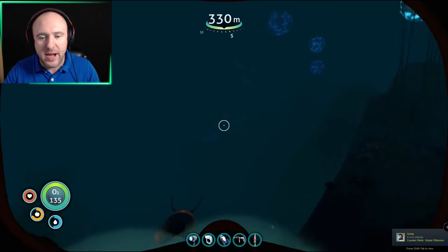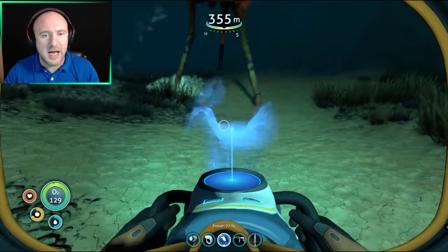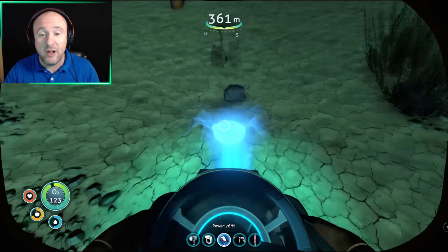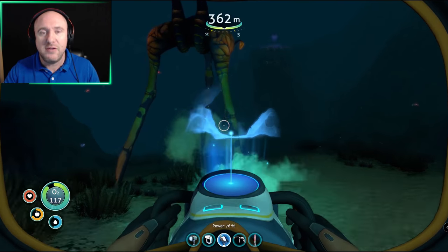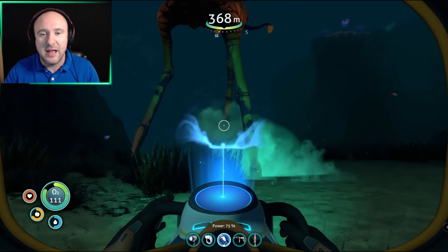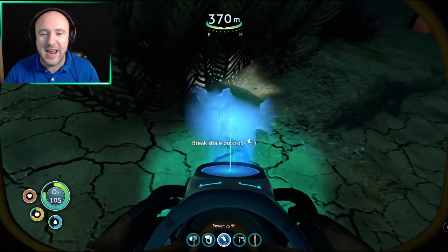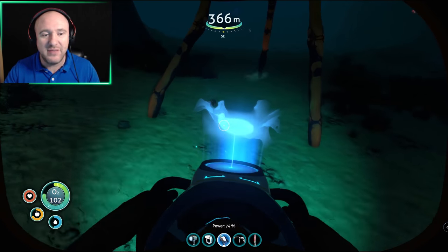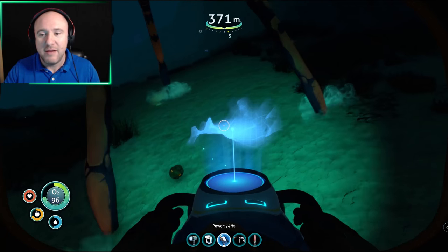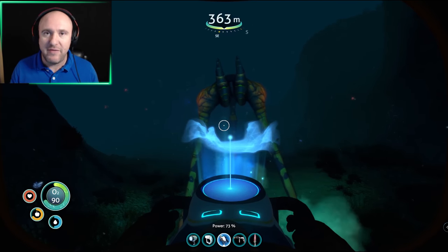So at 1600 meters from the starting point you're on what's called the sea treaders path. At this point you want to get out and get into the sea glider. What these guys do is they effectively churn up shale, and as demonstrated earlier the shale gives you lithium, diamond, and gold. It's a very good idea to give these guys a bit of distance but also to bring some sort of storage because you're going to need it - it is unlimited effectively. You'll either get shale, diamond, or gold, and it just goes on and on. Hope you liked the video - like, subscribe, and ciao for now!